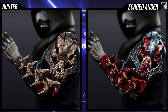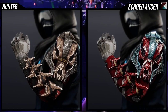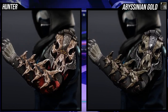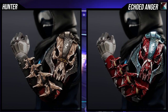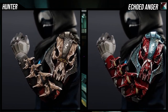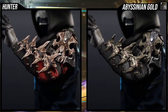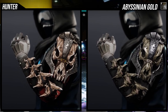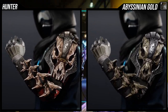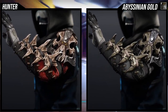As for how it shaders, it actually shaders decently, and I say surprisingly because I wasn't expecting the bone color to change, or the armor on the skull on the sides to change color either. But thankfully I was wrong about that. I think Echoed Anger looks amazing with it — especially the blue color for the sides of the metal on the skull, that's so dope. Abyssinian Gold also looks really cool — the brown for the bone is great and you get a cool black iron look for the sides.